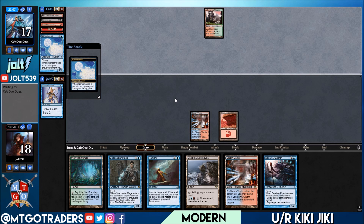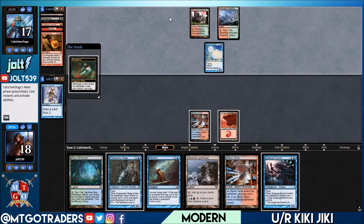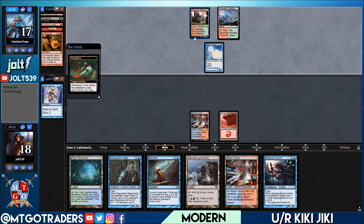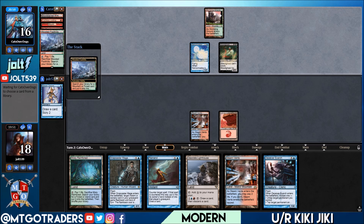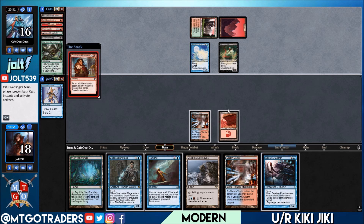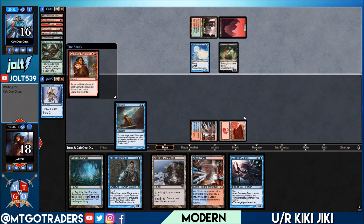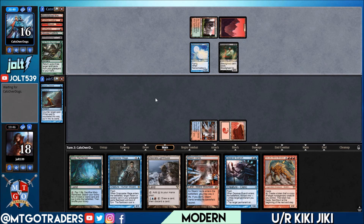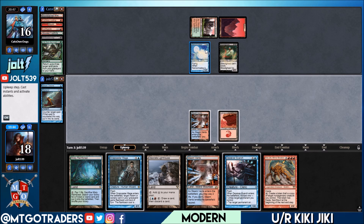We have Kiki-Jiki on top so we don't want to crack the Misty. Passing the turn — if they dredge Life from the Loam, that puts us online for Remand. We draw into Kiki-Jiki, then slowly make land drops. Just flash in Deceiver at the end of turn and hopefully combo from there. Twin was the deck to beat when I was playing Modern, and unfortunately I was brewing instead of playing it. I was actually getting ready to build Twin since I had a lot of the mana base, and then it got banned.